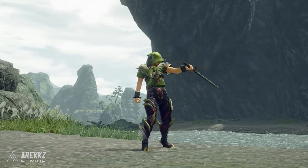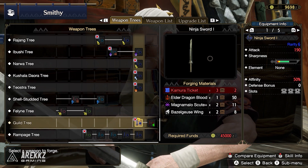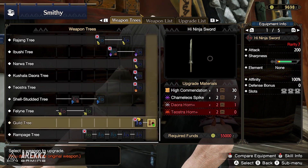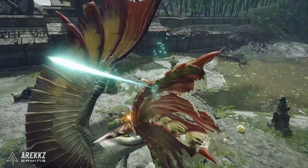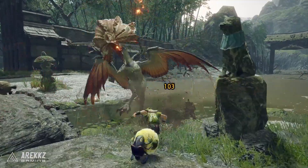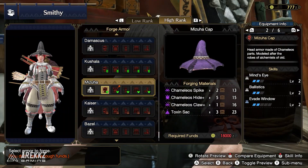Item number three is the Ninja Sword and its upgraded version, the High Ninja Sword. It's great for sword and shield users — it has an astronomically large chunk of green sharpness, 200 attack, and 100% affinity on the upgraded version, plus three level one slots. Because it has 100% affinity, you don't need to worry about crit skills like Weakness Exploit or Critical Eye, and can focus on things like Attack Boost, Bludgeoner, Mind's Eye, and Slugger.